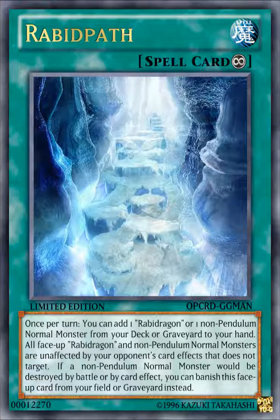The next card is Rabid Path. It's a Continuous Spell Card that reads: once per turn, you can add one Rabbit Dragon or one non-Pendulum Normal Monster from your deck or graveyard to your hand. All face-up Rabbit Dragon and non-Pendulum Normal Monsters are unaffected by your opponent's card effects that do not target. If a non-Pendulum Normal Monster would be destroyed by battle or card effect, you can banish this face-up card from your field or graveyard instead. This card is really powerful because the search effect is not once-per-turn only, so with multiple copies you could search three cards in one turn — which is very overpowered. That's also why the search covers non-Pendulum Normal Monsters, meaning you could search Blue-Eyes, Red-Eyes, or any other non-Pendulum Normal Monster.